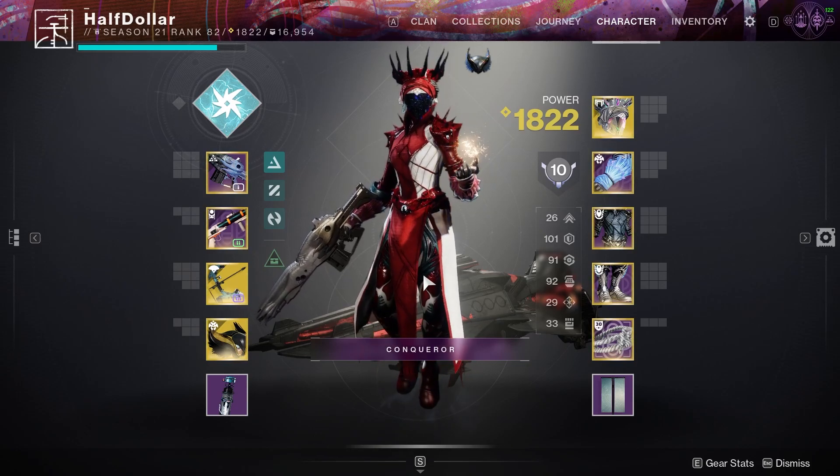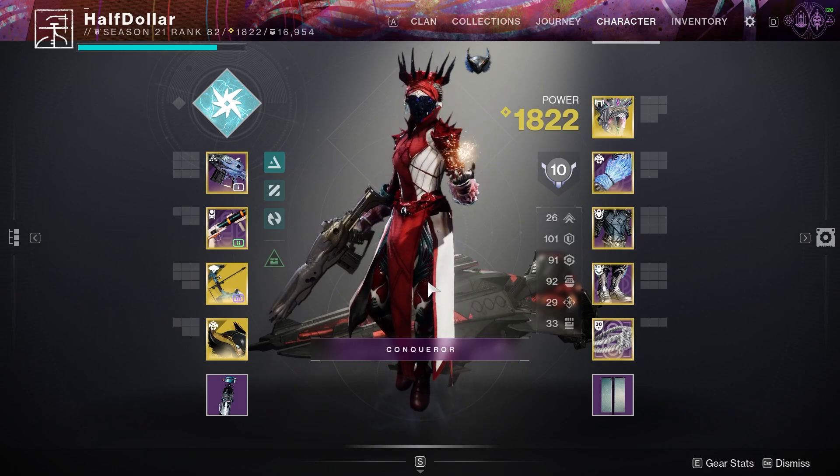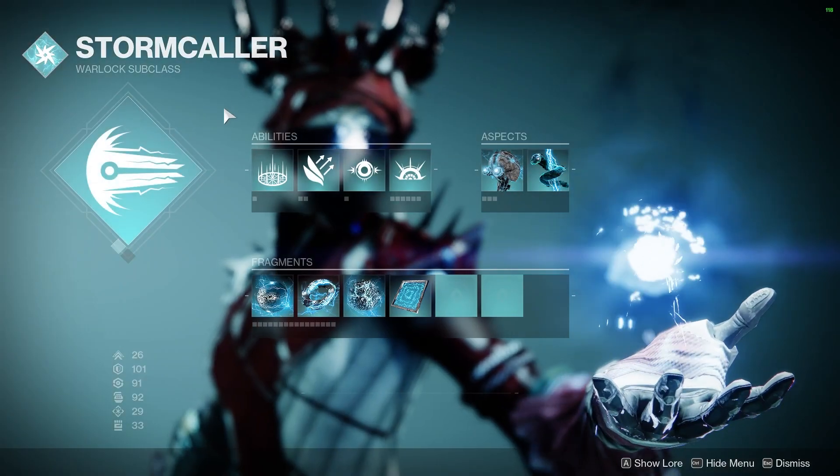Hey guys, today's Elasa Sector is K1 Logistics on the Moon. There are two overloads and three barriers. We're going to do a quick build review to start off the video.